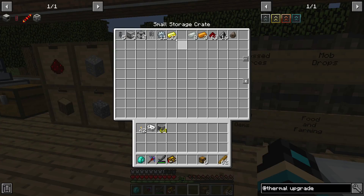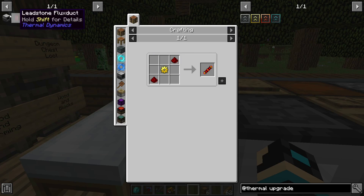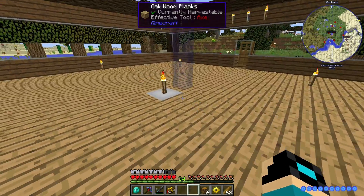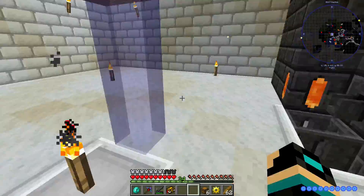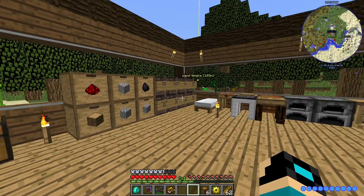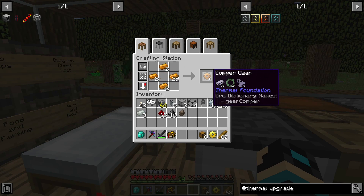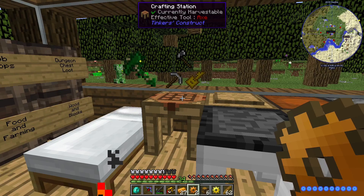I just need to go in here and grab all this again. I don't like the fact that there is a creeper outside my door. A couple gears — I can pretty much officially retire the smelter right now. It's good for starting everything up, not so good for later. Piston — another dang piston.